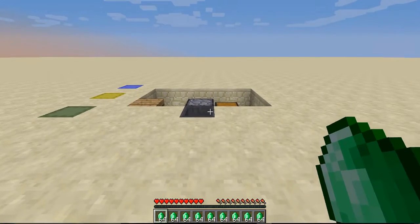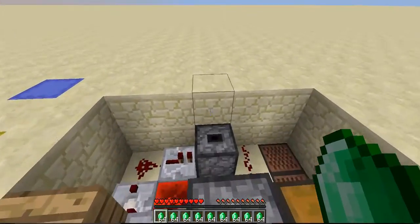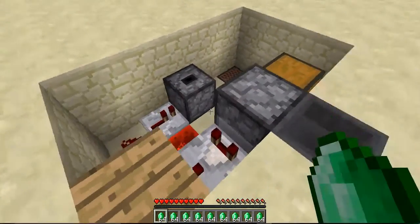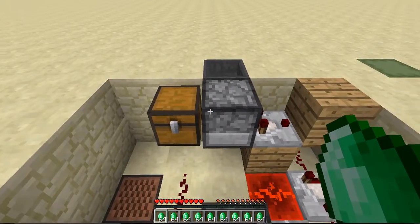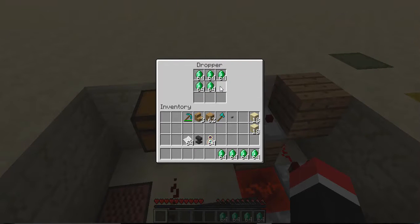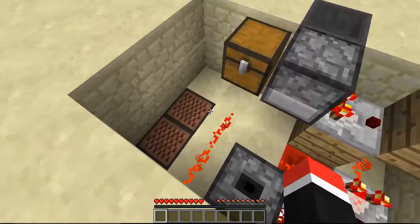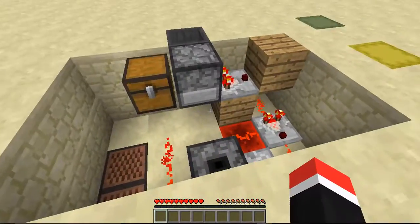Now our next step is to configure it and place all the necessary objects inside it. First of all, you need to get nine stacks of 64 of your currency, and place it inside this dropper right next to this hopper and chest. Place it all inside there.